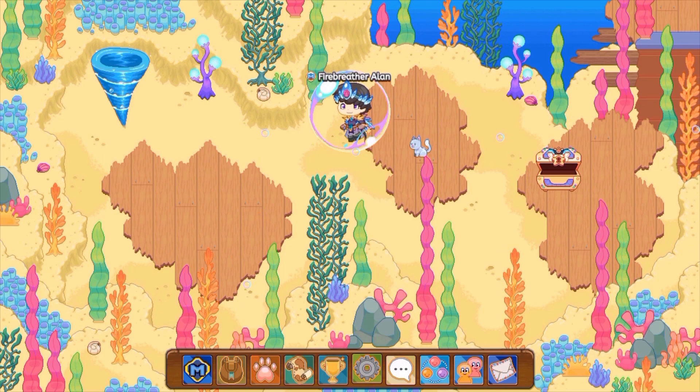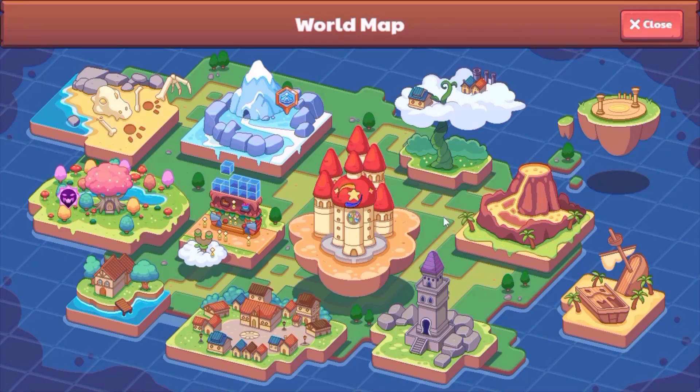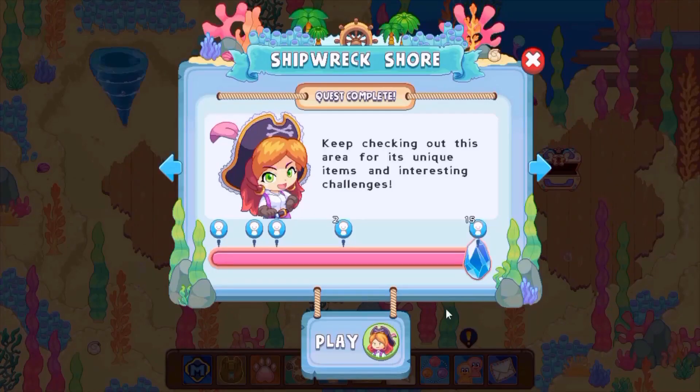Now you guys might be wondering, what's so rare about a squibble? Well, the squibble can only be found in one place in all of Prodigy. It can only be found in Shipwreck Shore, and there's only one place in Shipwreck Shore where you can find it.